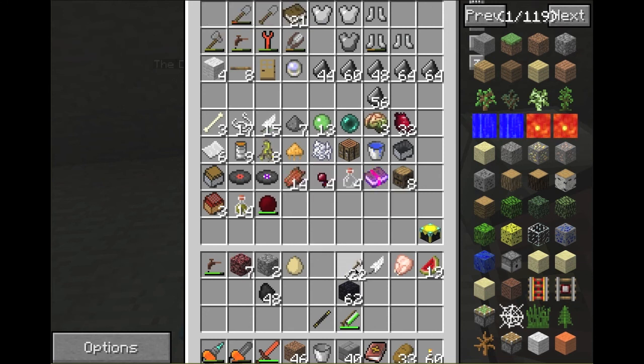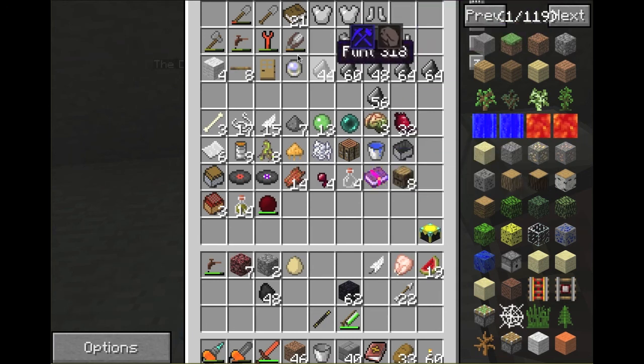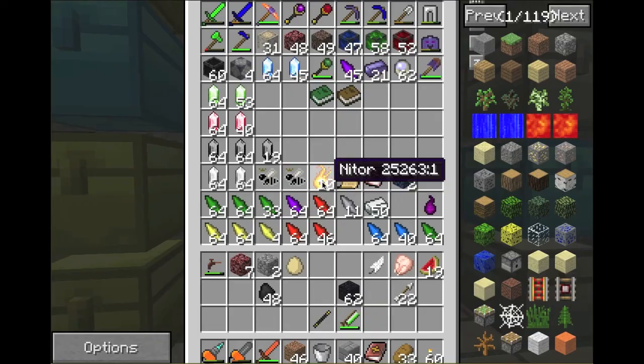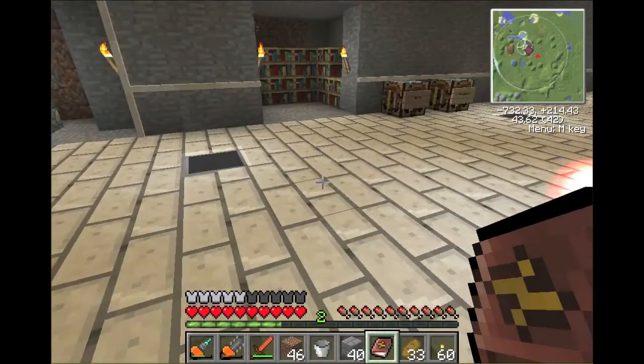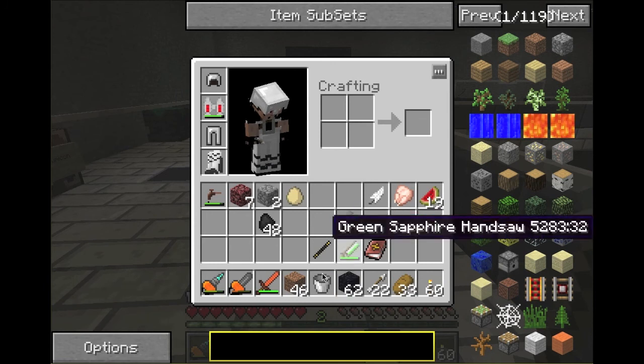I don't really use a bow when I'm not playing a super hostile map or something. I could use this sword but that's kind of overkill — it calls for 10 and I only need four. So we'll just use arrows and we'll use Obsidian as well.